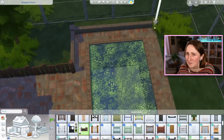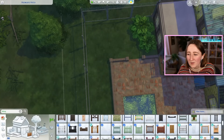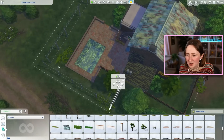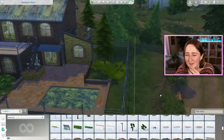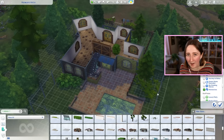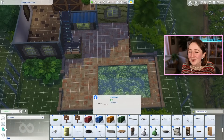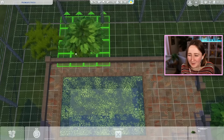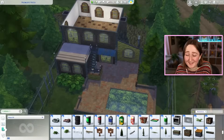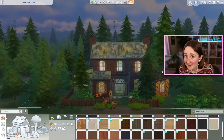If we do get fairies, I'd want it to be a full game pack like werewolves and vampires. I'm kind of struggling to envision gameplay for fairies that would be different from the magic powers we already have in The Sims 4. I can't really envision what it would come with aside from a fairy with wings. There isn't actually a fairy pack announced — it's all just speculation from the community, but people are really really wanting it.